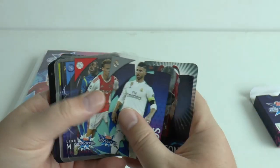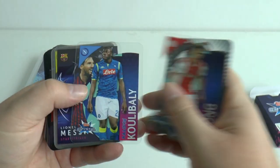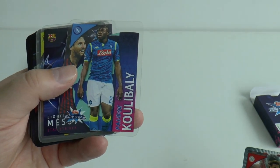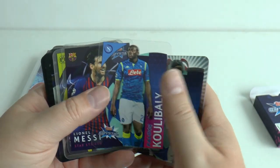Next up is Sergio Ramos, then Frenkie de Jong, now of Barcelona, and Kalidou Koulibaly with a 150 million euro release clause for Napoli — he won't go for any cheaper than that.